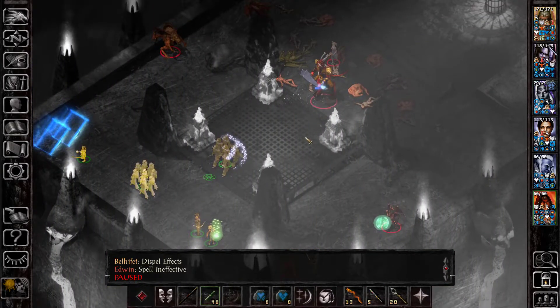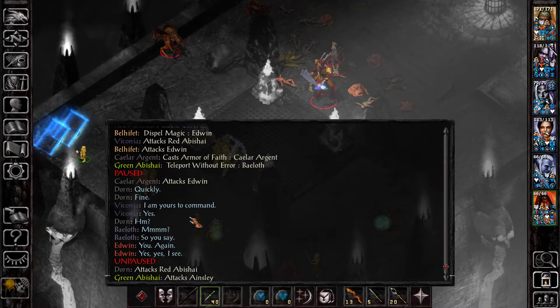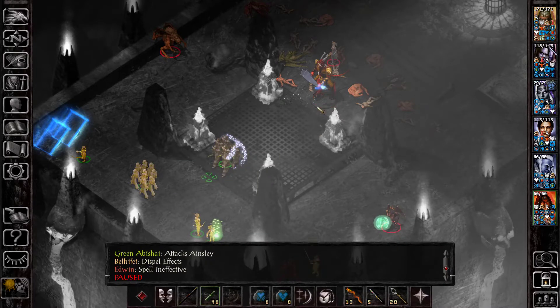So, spell ineffective. He actually dispelled himself — he uses Dispel Magic instead of Remove Magic. Since Edwin was close to him, he actually dispelled himself. So that's a bonus. I wasn't counting on this, but you can use this to your advantage.